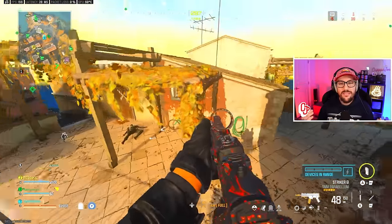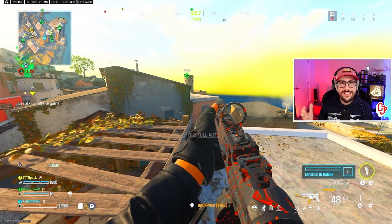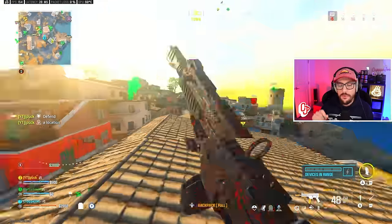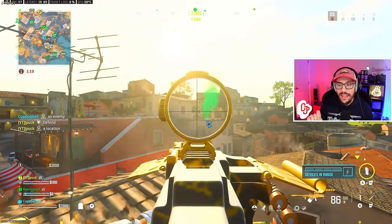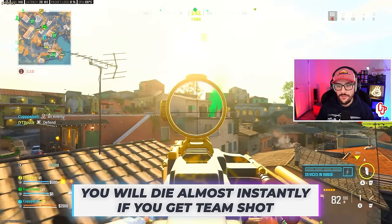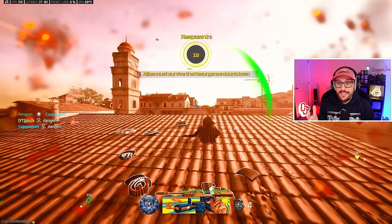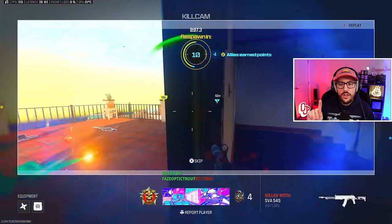Everybody gets points when you're team-shotting well, even if you're not getting the most kills. There was one game where I had 11 kills and T-Cap had five, but we got the same amount of SR because he was in on all the kills getting assists. On Fortune's Keep, be really smart about positioning — this can happen in the blink of an eye. Team-shot effectively, but be aware that you can die instantly if multiple enemies target you at once.